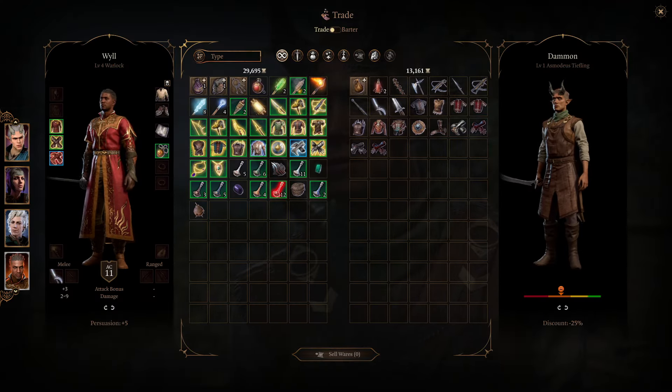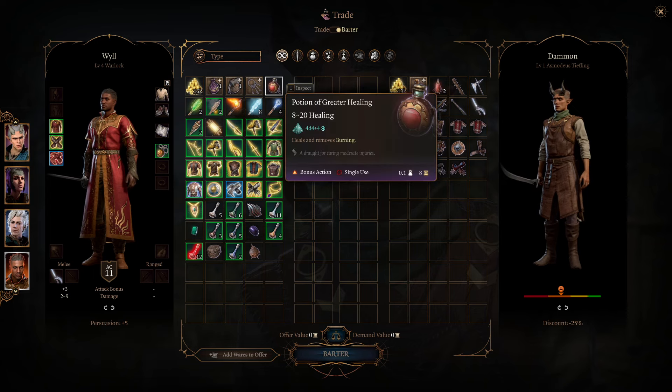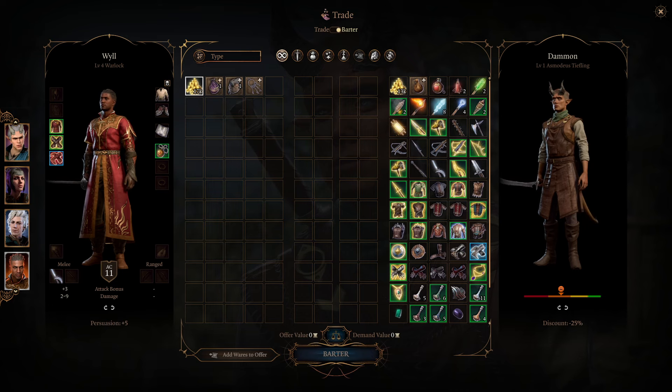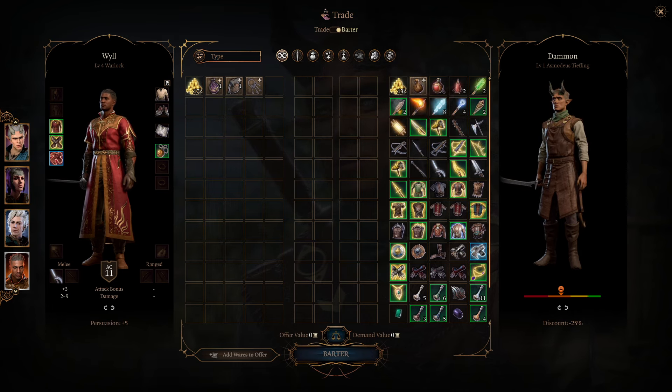Now that I'm at the vendor, to make money appear out of nowhere, we're going to go into the barter menu and take every item in the inventory. We're going to shift-click it and drag it over to the NPC. As you can see, I just got a huge amount of gold and he didn't really spend much.